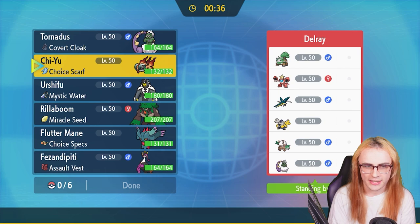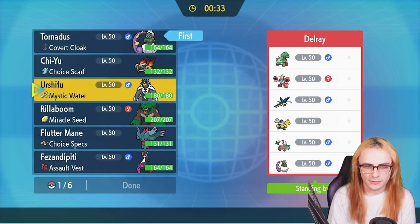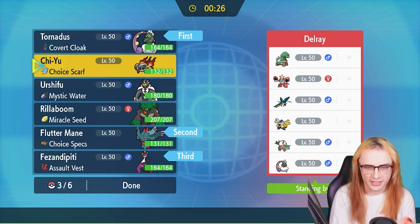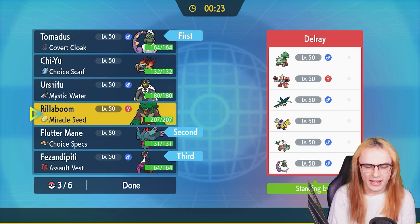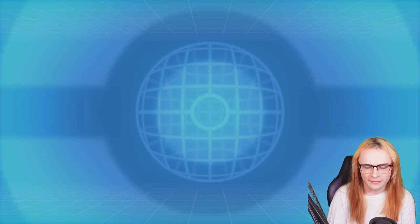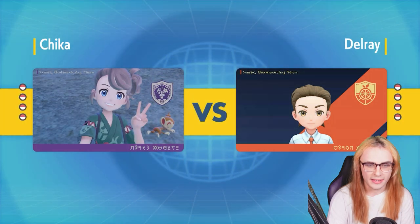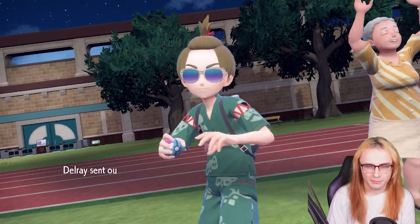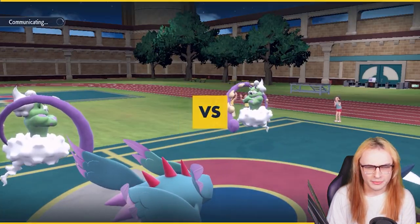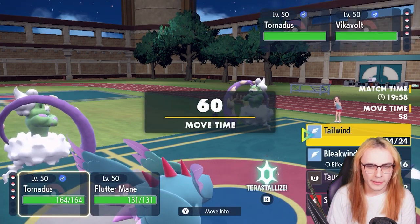I feel pretty confident going with Tornadus and Fluttermane on lead, bringing Pheasantipity in the back as a cleaner. With Tera Fairy, getting rid of our weakness to moves like Headlong Rush from Torterra could be huge. We'll bring Rillaboom for Grassy Glide as a damage breaker. I'm playing on my other save file so I didn't burn my main copy of Pheasantipity.